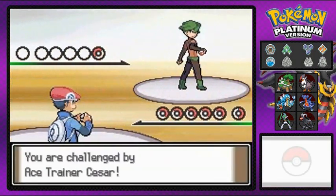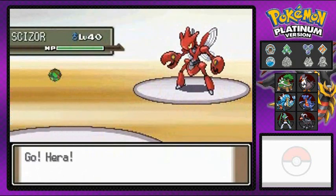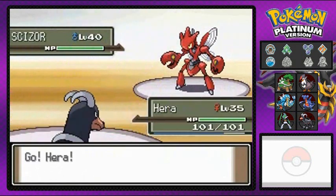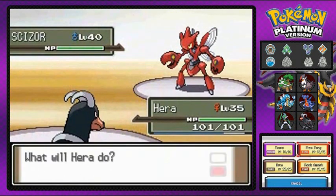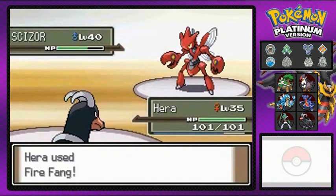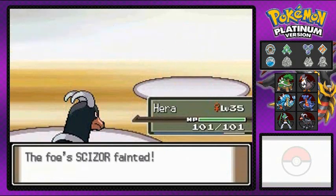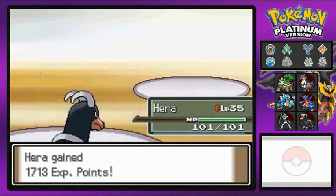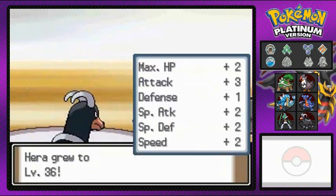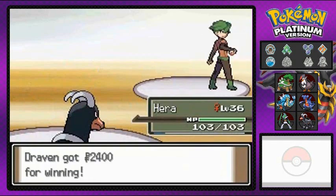Here we go — another battle against Ace Trainer Caesar, and he's coming out with his Scizor! Fire Fang — make him burn. Does it do quadruple damage since it's a bug type too? Yes, sir, it does. How about that, Scizor? Take that! And look at that — Hera grows to level 36. Very good stuff.